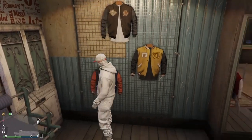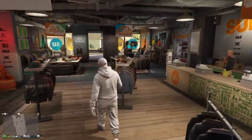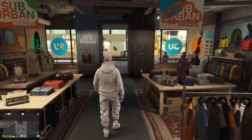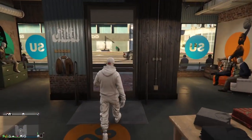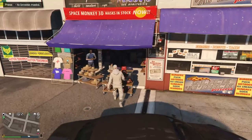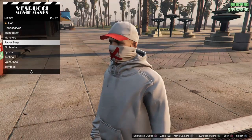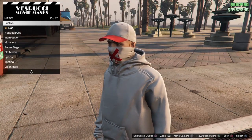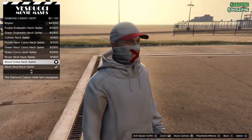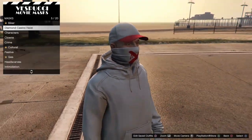Last thing, head over to the mask store and get this mask. Go back to Diamond Casino Heist and get the white gator — it's the blood gator, 82 out of 104 or 134, I can't quite see what that says.